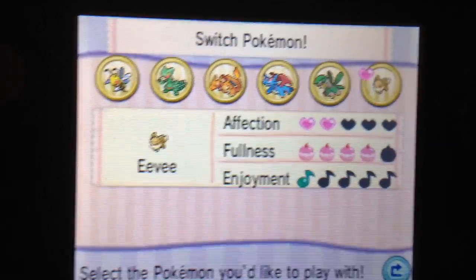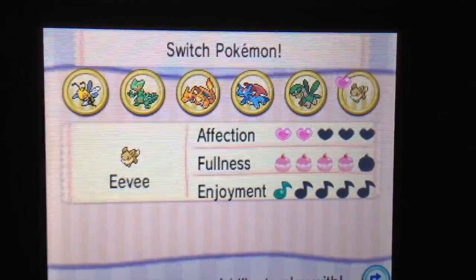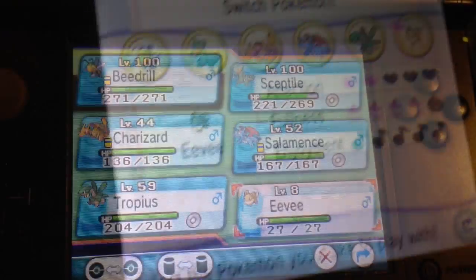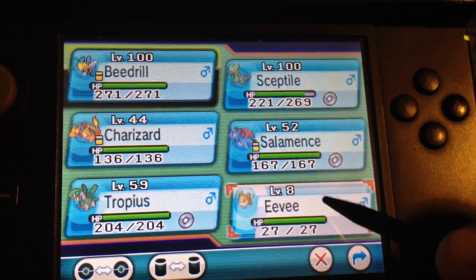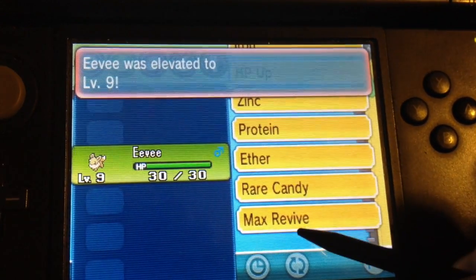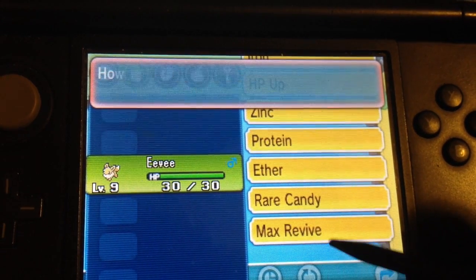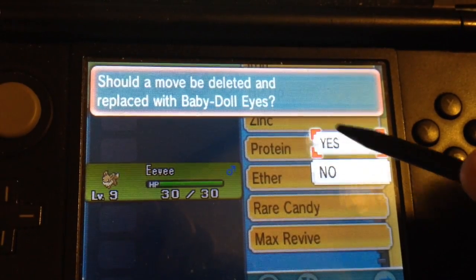What you do is go to Pokémon Amie and get its affection to two hearts. Once you've got that, you need to level it up. I'm going to give it a rare candy to level it up. You also need to have Babydoll Eyes for it to work as well.